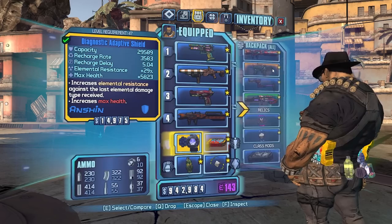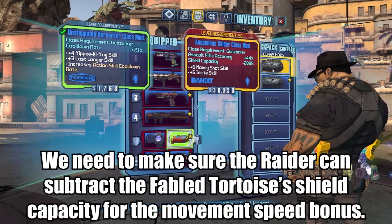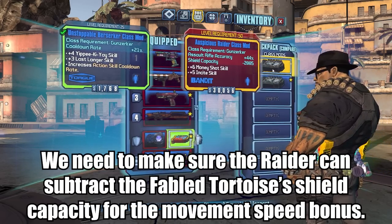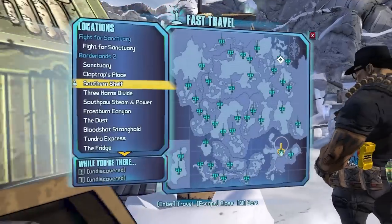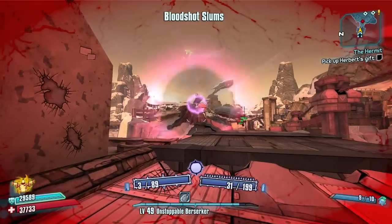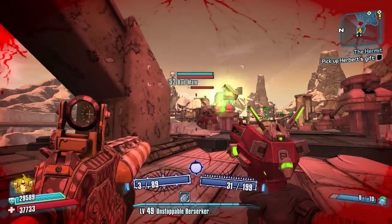Okay, for this specific Fable Tour it's fine — it works. So we don't have to pass it on. Never mind, off to UVHM! Oh man, am I ready for this? Level 50 first — all right, boom boom, bye Badmaw.